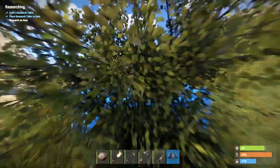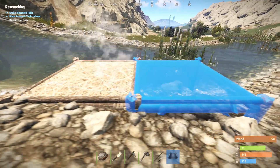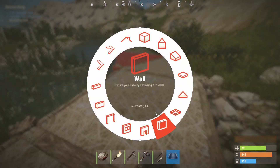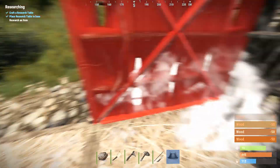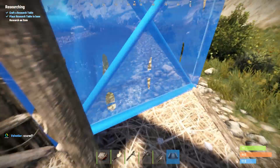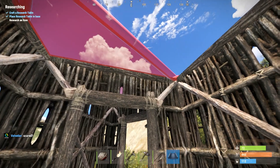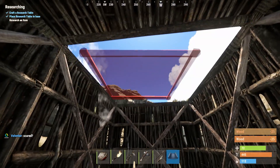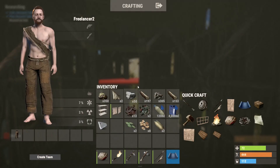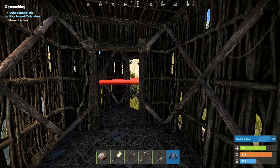Now let's get to the basics of base building. I'm going to create a real simple base here - not anything too advanced. We're going to create it sort of over the water. You can see I'm creating a foundation, and then you've got to create your walls. You're going to create an area like this, and then what Rust players call an airlock - which is two doors. What that does is prevent a player from just waiting for you to open the door and running in.